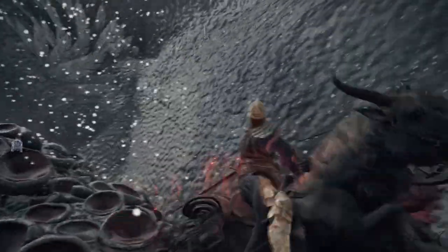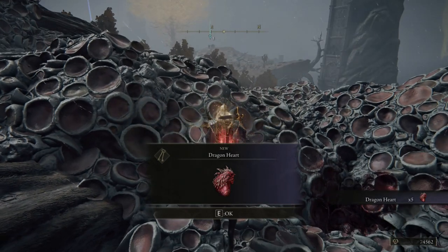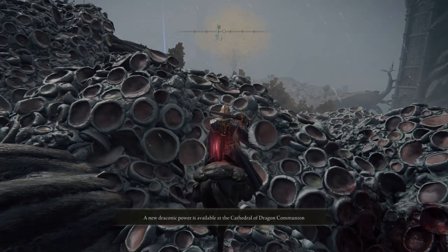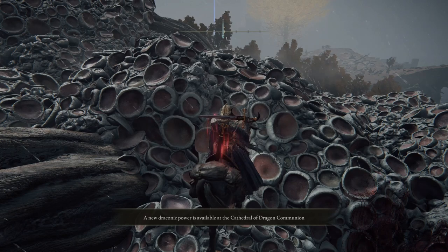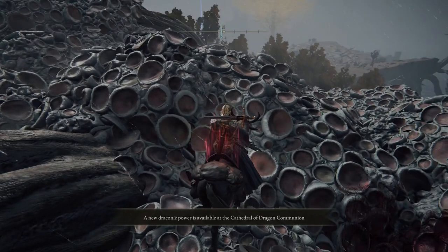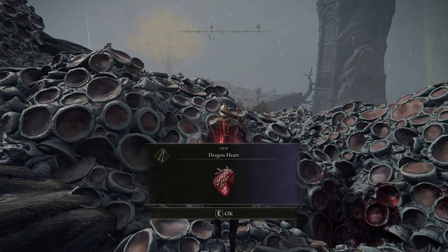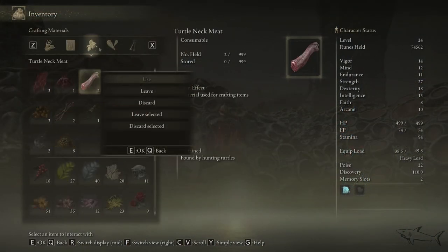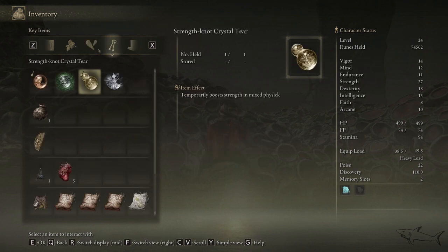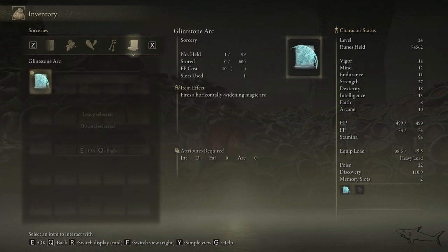I think I just killed it — yep! You will get the Dragonheart, five of those, and look at my runes — I have 74.5k! A new draconic power is available at the Cathedral of Dragon Communion. We've got the runes — this is something epic, and you'll also get the Dragonheart. Let's go to the inventory to find out what the Dragonheart is. We have to go to that altar to use it. The points I've got — just look at that. This is the best way to loot XP, definitely the best way to loot XP.